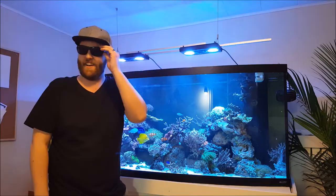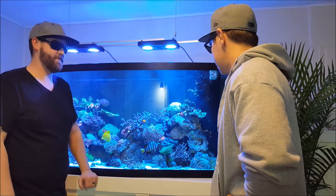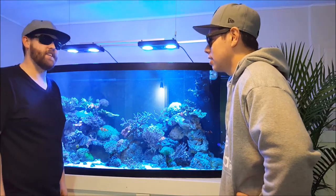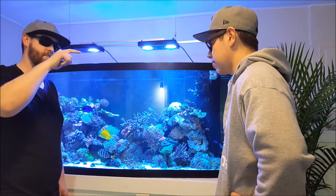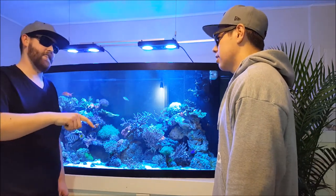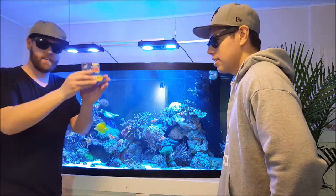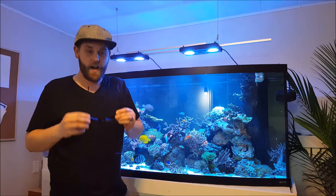So what have we learned? We learned that the sand sifting goby eats fish poop, and we learned a little bit about how to kill bubble algae. You take bubble algae, you introduce cyanobacteria — the cyanobacteria doesn't kill the bubble algae directly, it uses the nutrients up faster than the bubble algae can. So the bubble algae starves to death. Then you use Chemiclean to kill off the cyano. Check out Chemiclean treatment 101.